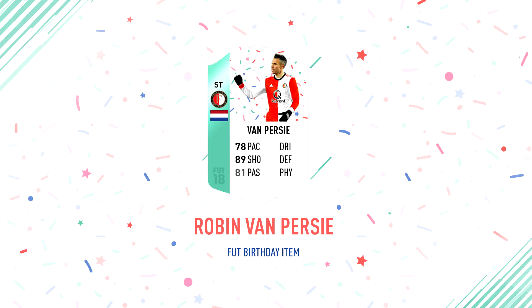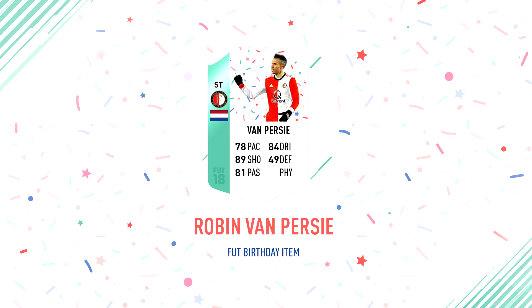Then moving on to his passing, which has been upgraded by plus 4 stats, going from 77 to 81. Moving on to his dribbling, which has been upgraded by plus 6 stats from 78 to 84. Then his defending has been upgraded by plus 16 stats, going from 33 to 49. And then we also have his physical, which has been upgraded by plus 10 stats, going from 63 to 73. These are all the stats RVP has.